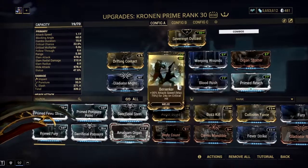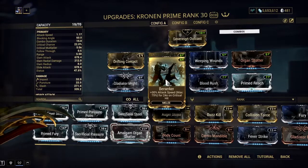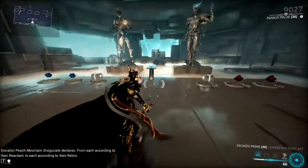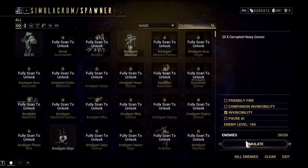Blood Rush and Berserker for attack speed, Primed Pressure Point for more crit damage. And now let's go test it on some heavy gunners.